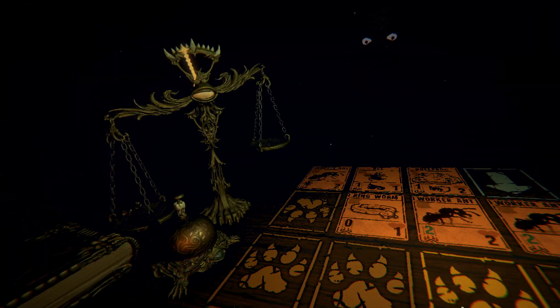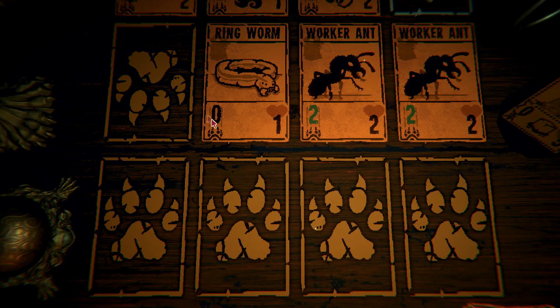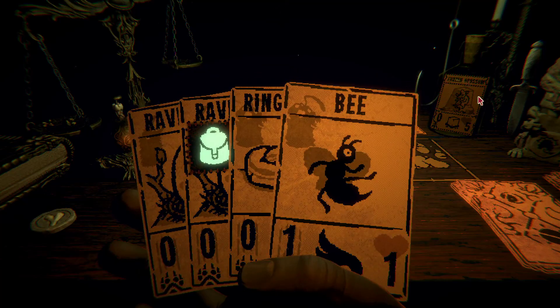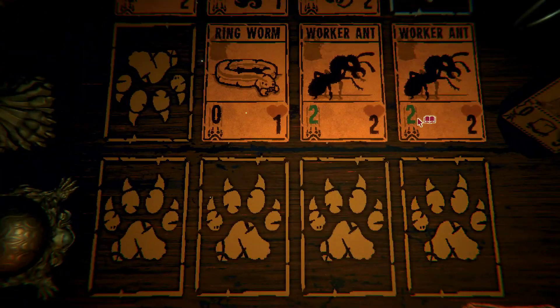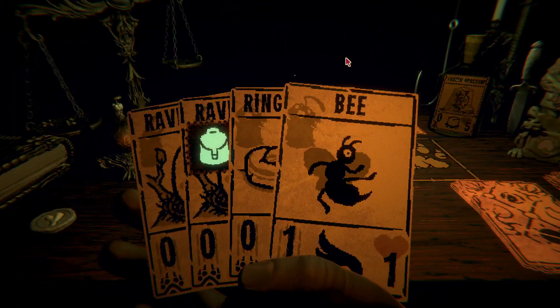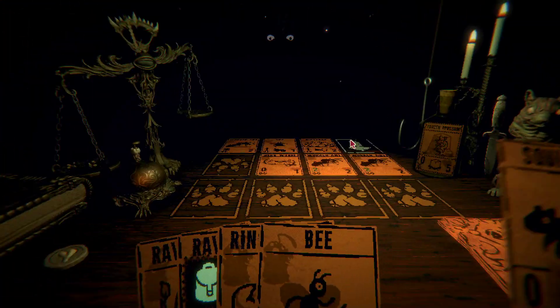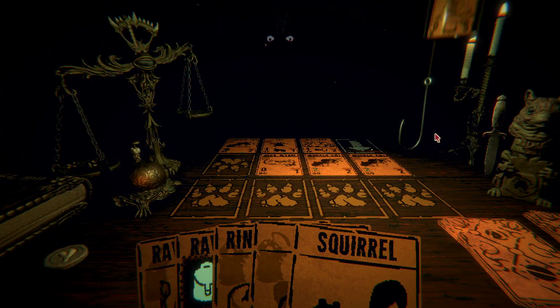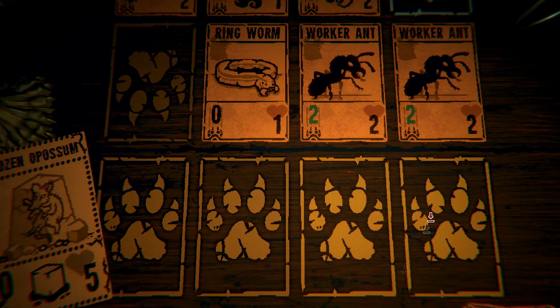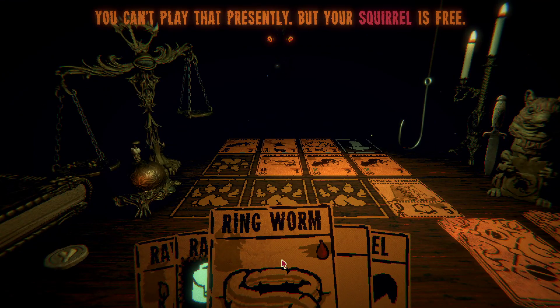A bee. We could lose this actually — I'm going to need to use items, 100%. What do we do? I can use the hook to take one of theirs — that would be good. I can use the knife to balance the scale. First we draw a squirrel; we're going to use the opossum here to just block some damage. For science. Can I sacrifice it? No.